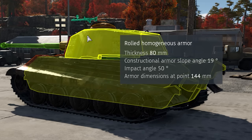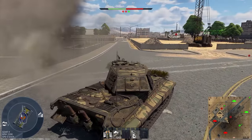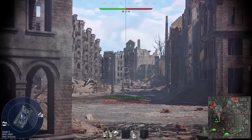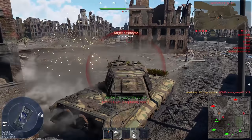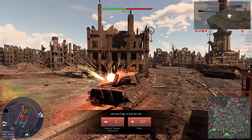The sides and back are not sloped, but at least 80 millimeters thick, so you should be pretty much invincible when attacked by flanking SPAAs with calibers of up to 30 millimeters or more.